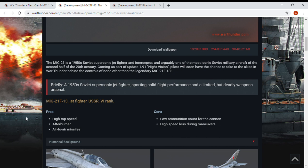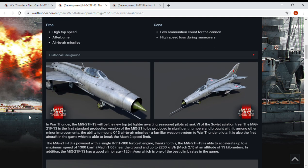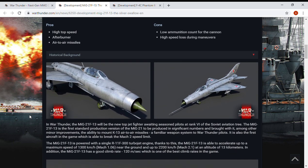Standard jets bleed energy pretty easily when you turn. I wonder how it's going to compare to the F-100 or T-2 in terms of speed bleeding. In War Thunder, the MiG-21 F-13 will be the new top tier fighter awaiting seasoned pilots at Rank 6 for the Soviet aviation tree.